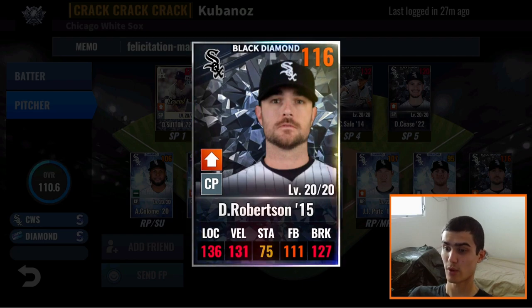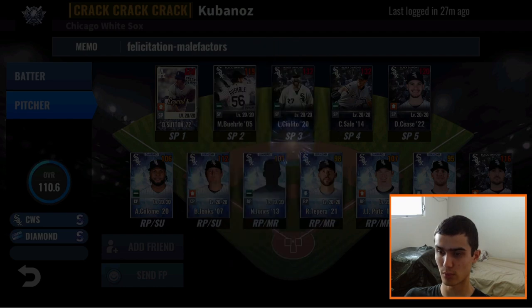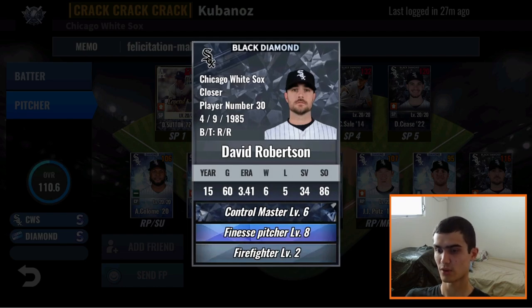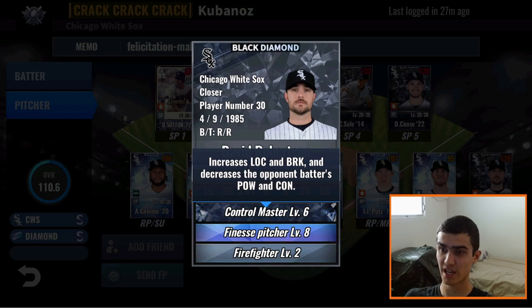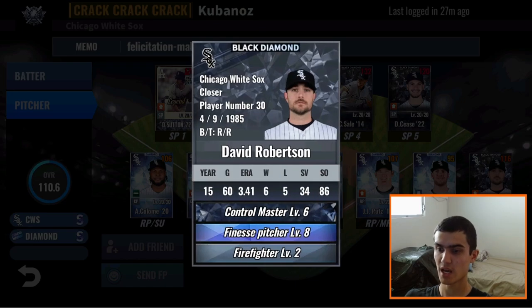Last but not least in your closer role is a David Robertson 2015. He also has a signature for this year. Great train for the stamina — perfect for a closer: 16 location, 16 velocity, 12 to break. Finesse and Control Master. I think that's a great skill set for a closer. The only thing that would honestly be better is if it were triple threes with Winning Streak and Setup Man, but this is great and fine. In the closer role, he should be lights out. As a Black Diamond card, I think you did a great job doing him justice with the train and the skills.